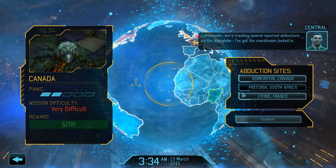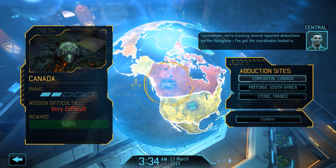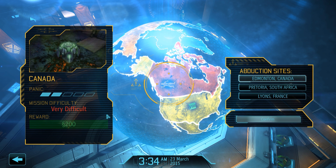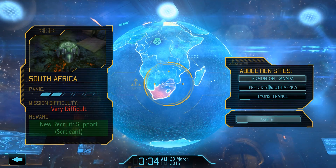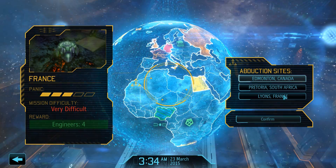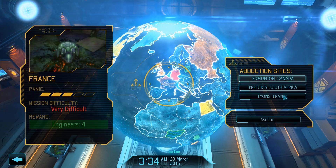We can continue scanning. Three countries have been hit with abductions: Canada, South Africa, and France. Canada would give a straight-up cash bonus, which is certainly useful and could get us a nice head start on facilities we need in month two. South Africa would reward us with a sergeant level support soldier, a useful addition, although our support Emilia Solberg has been doing a fine job herself. Lastly, France would send over even more engineers, which sounds intriguing as well.